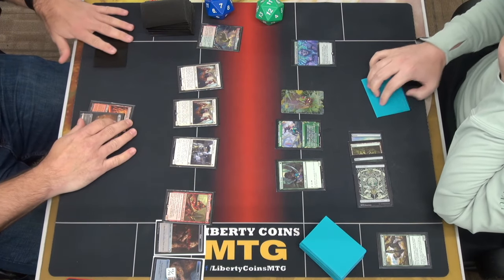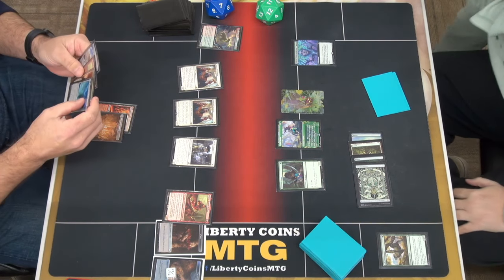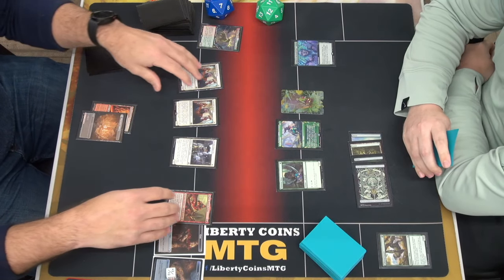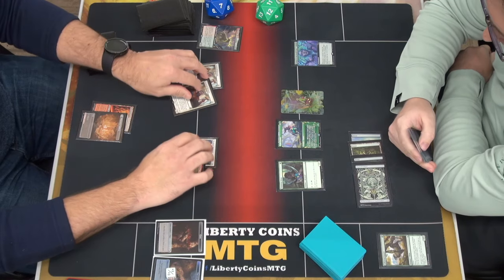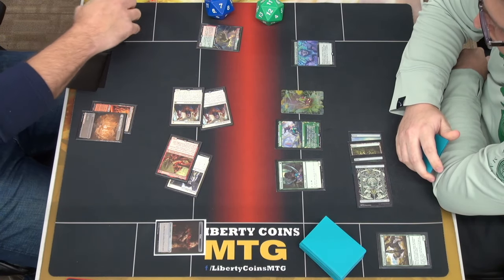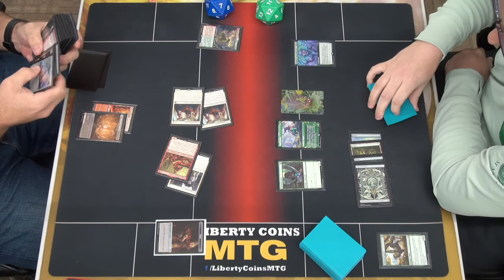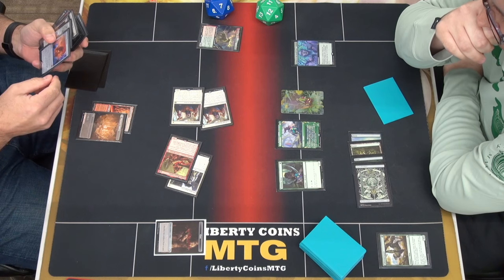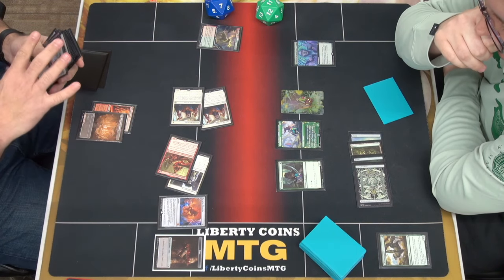Untap. Draw — I didn't draw what I didn't want to draw. Go to attack. Make three. Portal to Phyrexia — sacrifice three creatures.